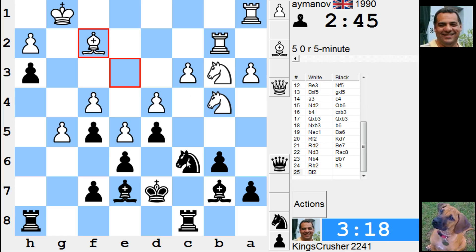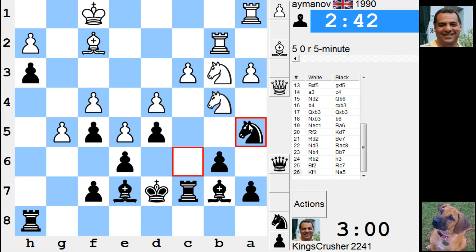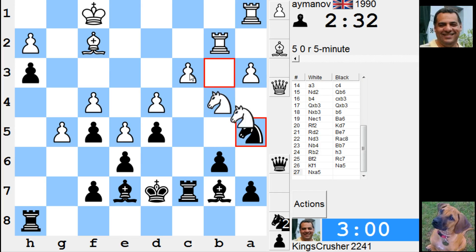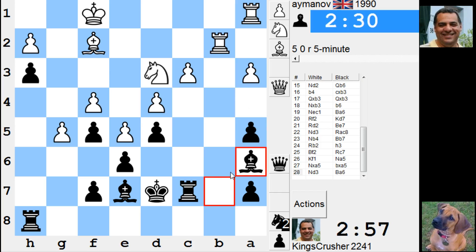I'm going to hit c3 here. Knight a5 seems to be working a little bit. I'm going to protect it now - knight a5. There's always going to be a bishop a6 check with king takes, knight moves, bishop a6, then taking on c3. Bishop a6 here as well as being on c3 - nice pin.